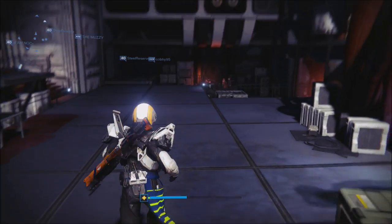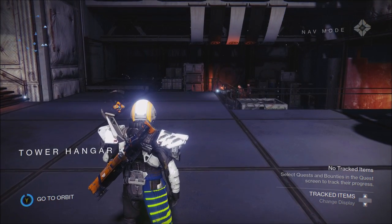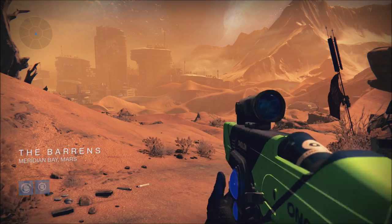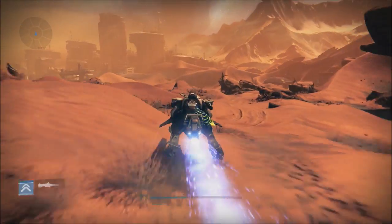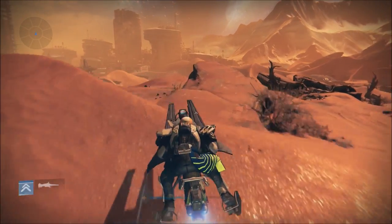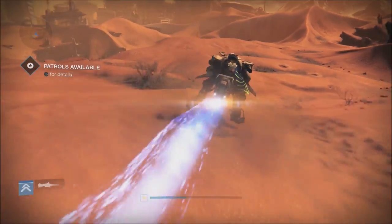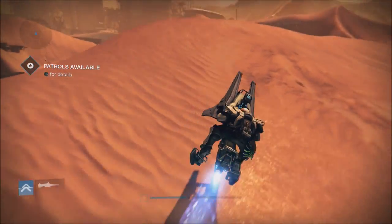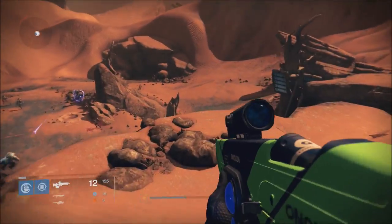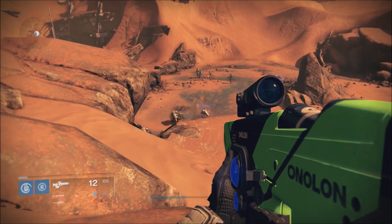We're going to go to Mars and get some hands-on time with these scout rifles. Here we are on Mars — love the power of video editing. We're going right over here where the Vex and Cabal are constantly fighting each other and we're going to pick a couple of them off to see what kind of damage these guns do.